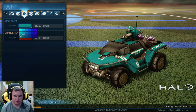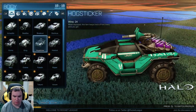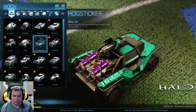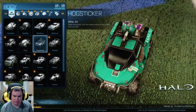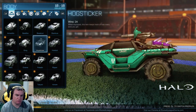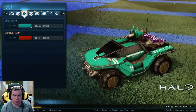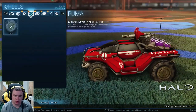You can't get too dark, so this is as good as I can get. It's called the Hog Sticker. It has two Needlers as boost on the back, a turret, says 'Halo,' says 'UNSC,' has the insignia and all that fun stuff — plus a tow cable in the front and tusks. Those are Puma wheels. Paints you can change, but you can't change paint type and you can't add hats.